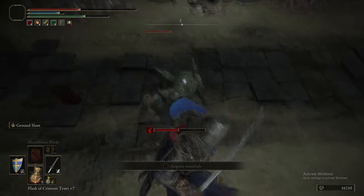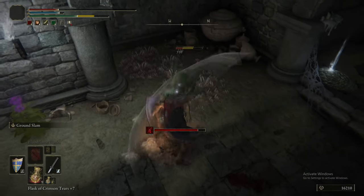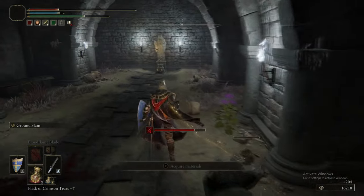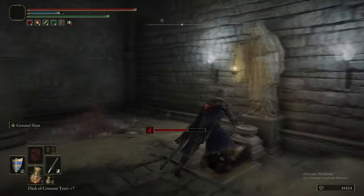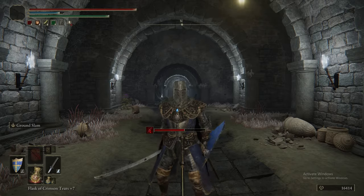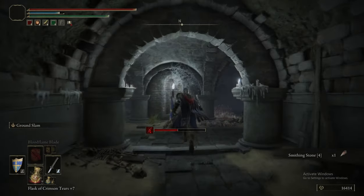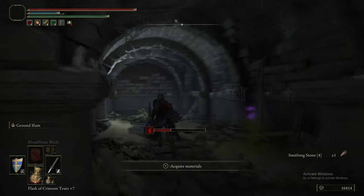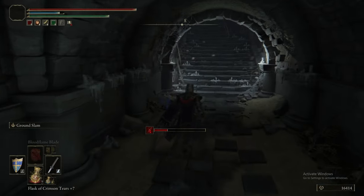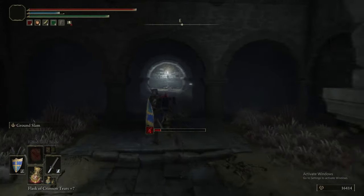I will also say — honestly, screw imps and their ambush strategies. But, you can in fact do a guard counter if you block with your weapon — you don't have to block with a shield. So, if you're, say, two-handing a big greatsword or something, and you block an attack with it, you can press the heavy attack button — R2 on PlayStation — and you will still perform the guard counter move. Yeah, that's important to point out.